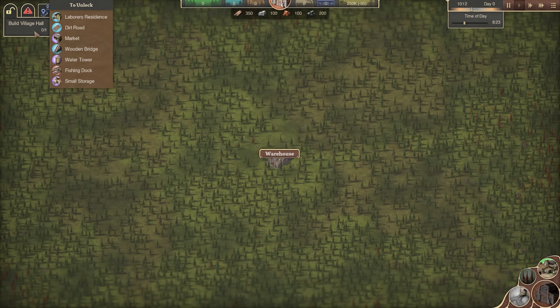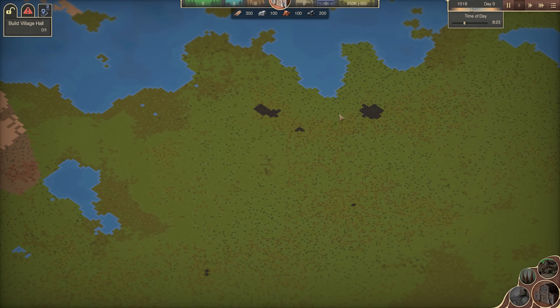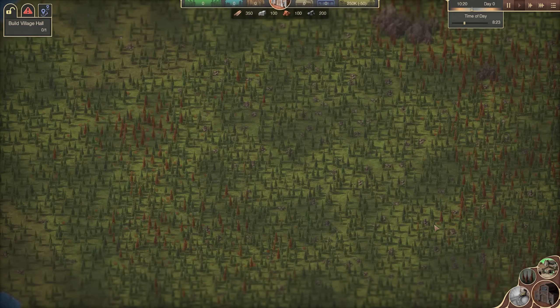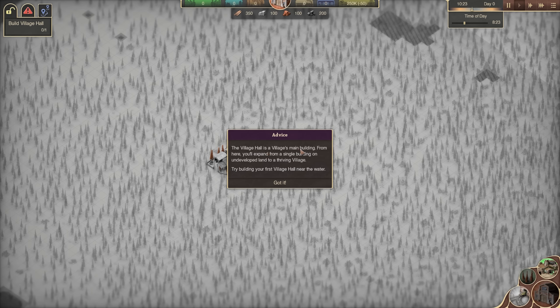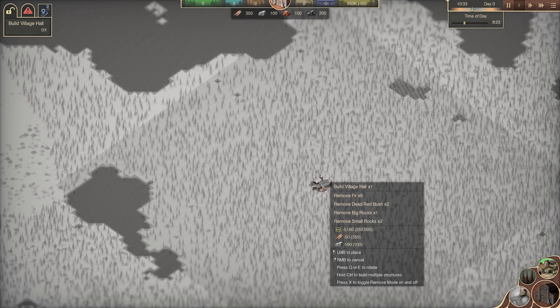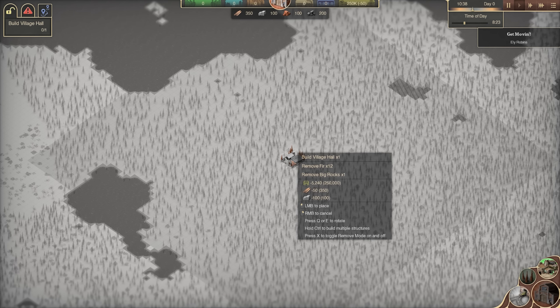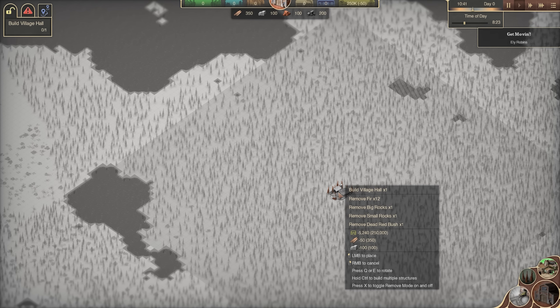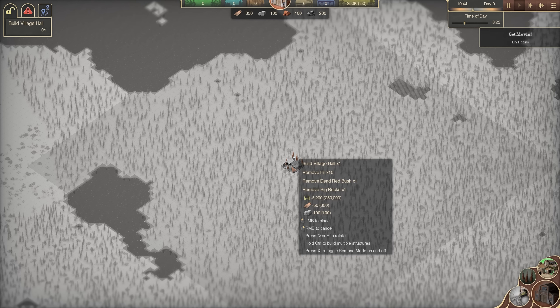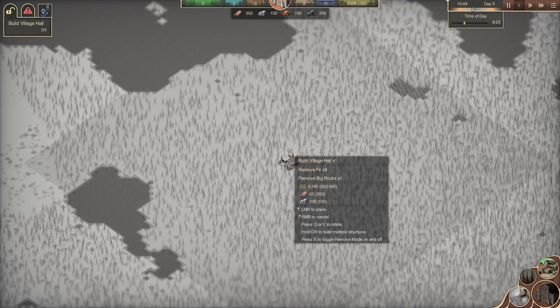The next thing is to build our village hall. Building the village is recommended near water, so I'm going to build it somewhere up here. The village hall is the main building — from here you'll expand from a single building on undeveloped land to a thriving village. Try to build it near the water. I've made mistakes before where it wasn't close enough and then you can't get your fisheries up and running, so we'll build it overlapping the water just a little bit.